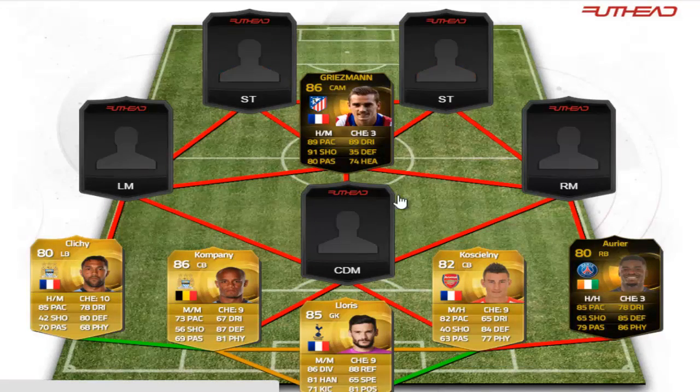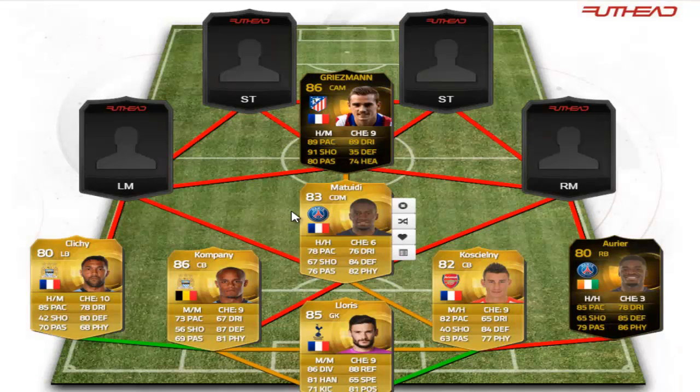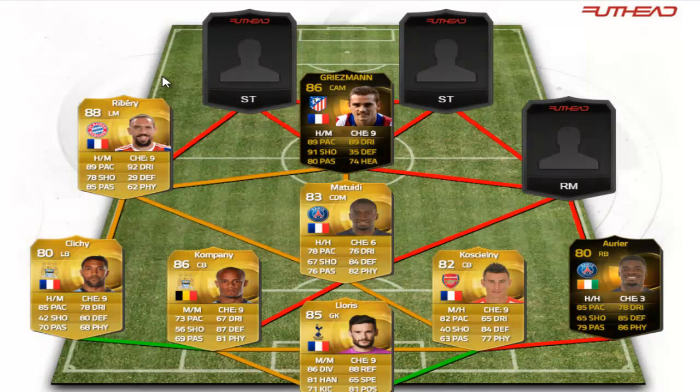In the defensive mid position we have a normal Matuidi card. If you do have the coins, you can easily pick up his first or second in-form. Matuidi is one of the best defensive mids — he has the pace, the work rates, the defending, and also some of the ball-playing stats. In the left mid position we have Franck Ribery, 88-rated.